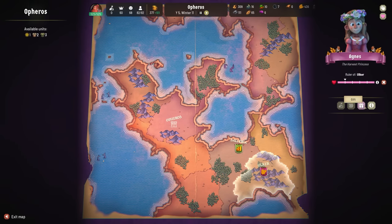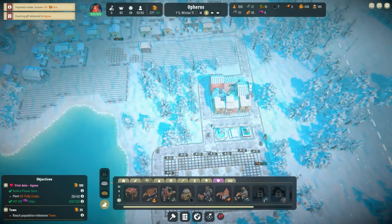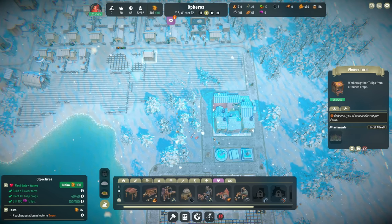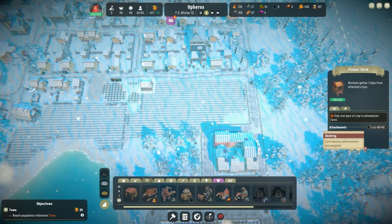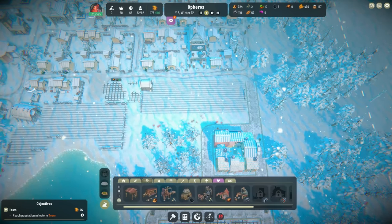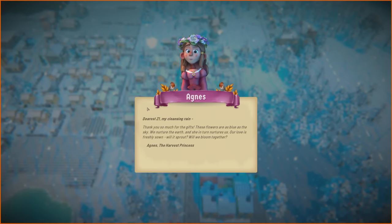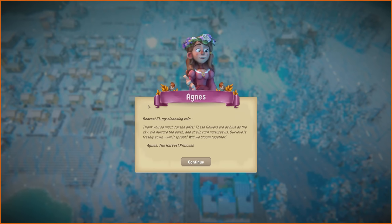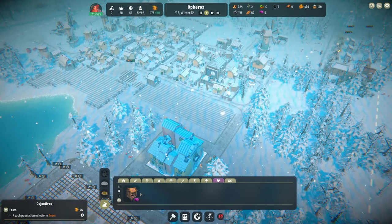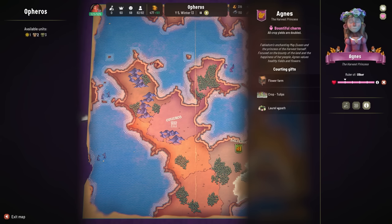Did it do anything? First date with Agnes — I'm going to have to plant 42 crops aren't I? 42 crops — perfect, okay, I'll delete those, just don't need them. Hey, it's a letter from Agnes! 'Thank you so much for the gifts, these flowers are as blue as the sky, we nurture the earth and she in turn nurtures us, our love is freshly sown, will it sprout, will it bloom together?' What do we have next? Trade requires an embassy. Flower farm — we need a laurel wreath maybe.